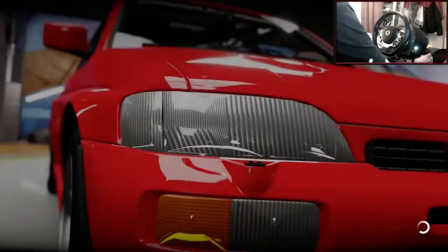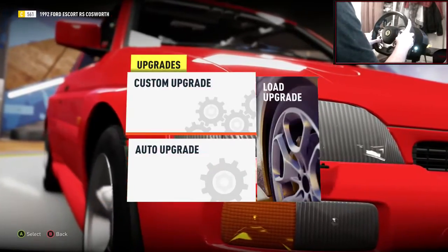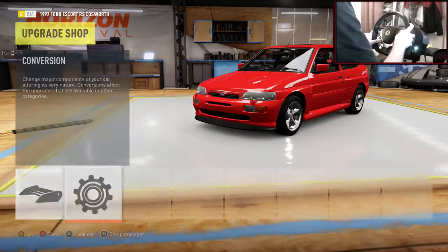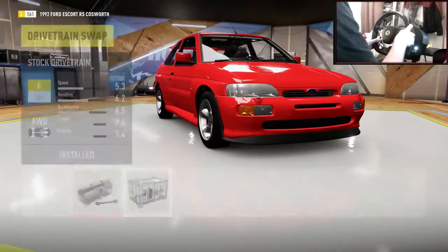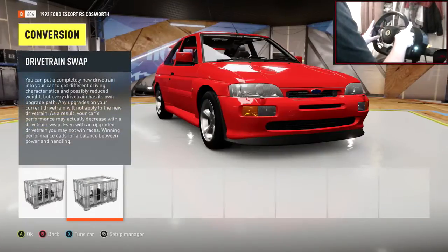Let's jump into the garage and have a quick look if we can swap this to rear-wheel drive. We can do a drivetrain swap to rear-wheel drive — there we go. So let's put that upgrade on and get that out of the way.